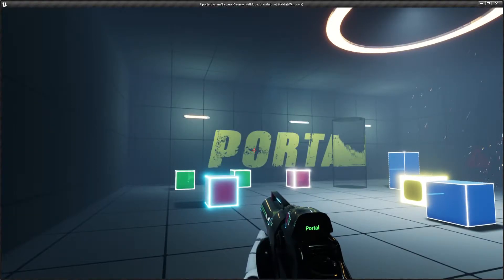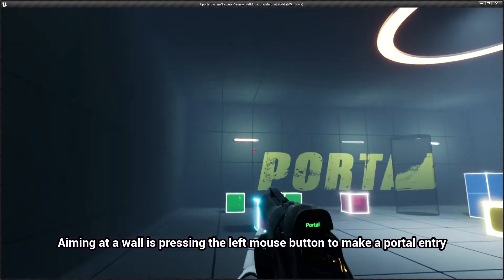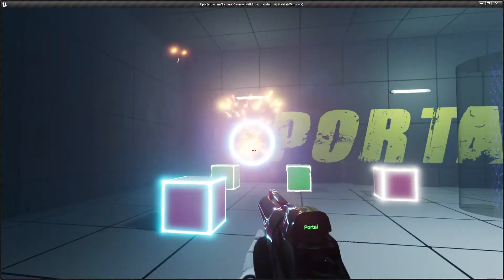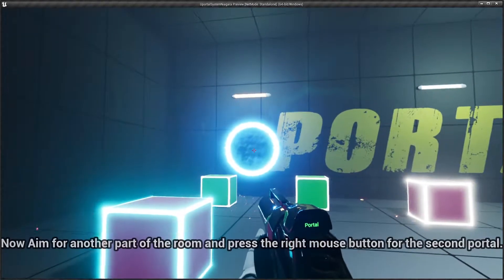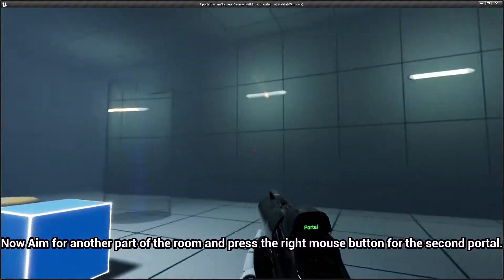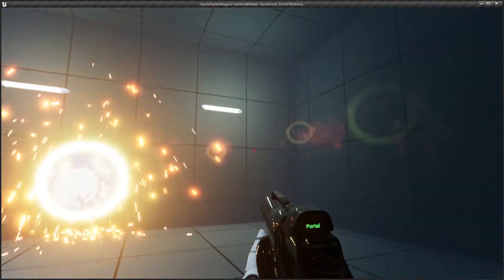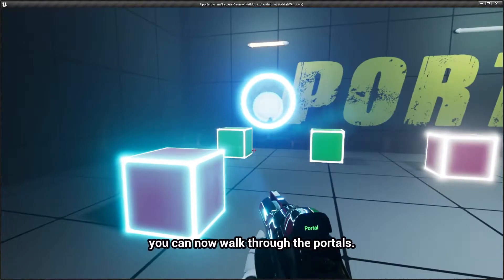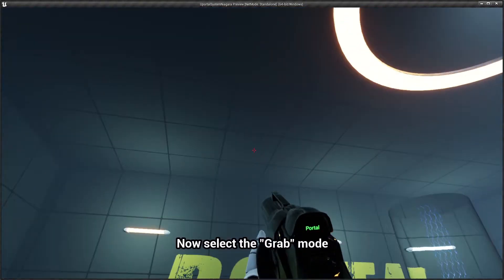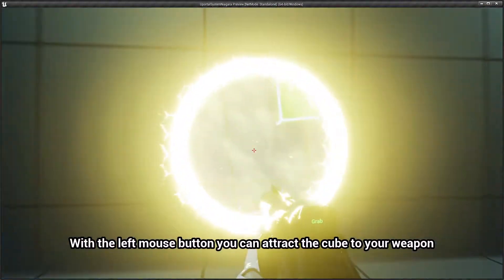Now select portal mode. Aiming at a wall and pressing the left mouse button will make a portal entry. Now aim for another part of the room and press the right mouse button for the second portal. You can now walk through the portals.